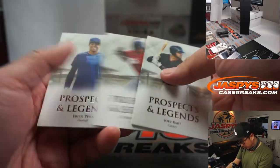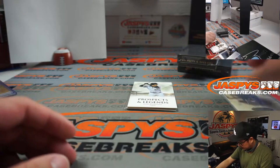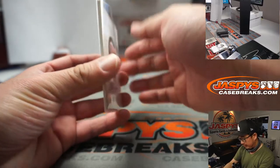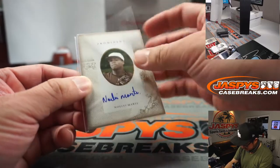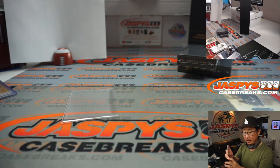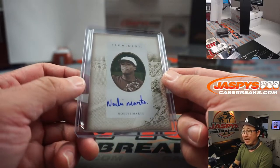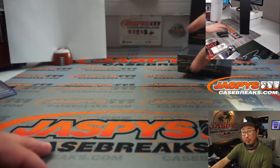Joey Bart, Wilfred Patino, Eric Pena, and Julio Rodriguez — big Seattle prospect right here — reveals a Noelvi Marte prominent autograph. Nice. That is for the AL West — Don with that one. Seattle Mariners, eight out of nine — a nice low number there. Get the Julio Rodriguez as well.